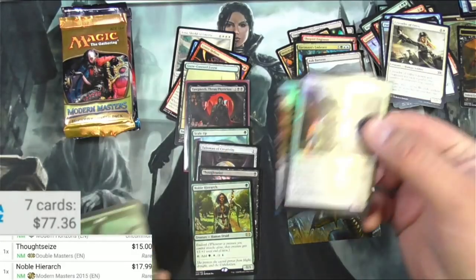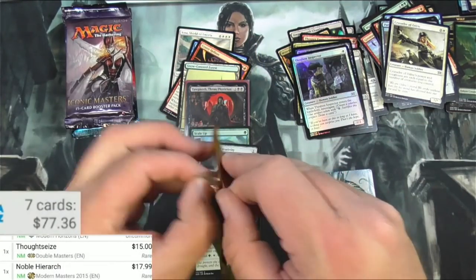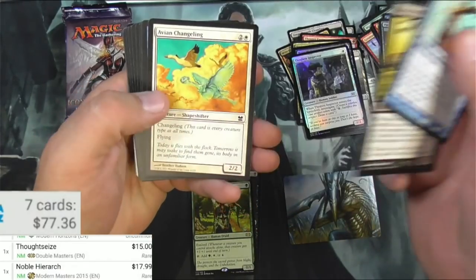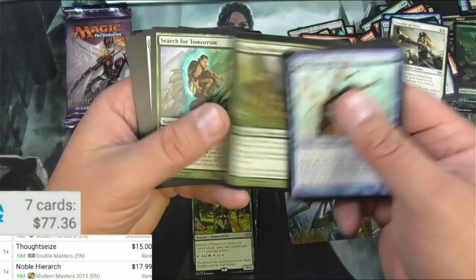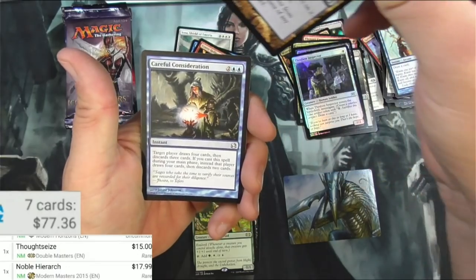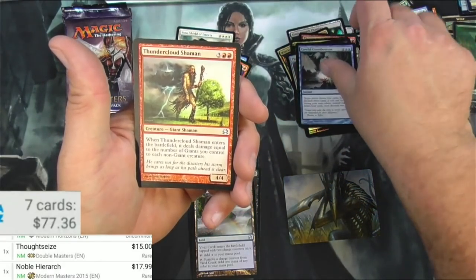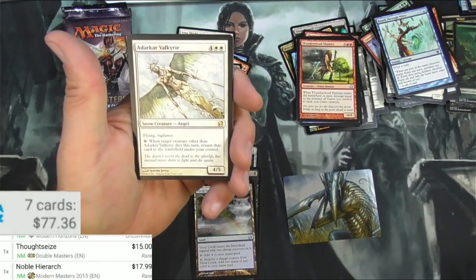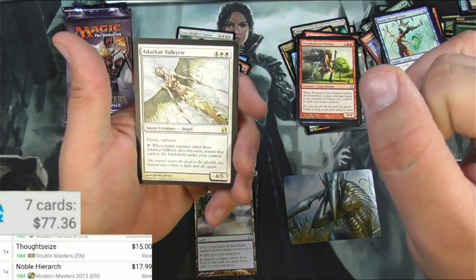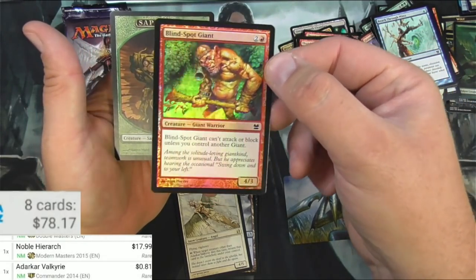The Inspector as a foil is pretty decent but I'm not going to bother with it. Modern Masters, the first one. Here we go — Reach Through Mists, the Warchannel Pilferers, Radic Mutation, Woodreaders, Absorb Vis, Vivid Creek — good uncommon, I'll scan it. Careful Consideration, Thundercloud Shaman, and a Dark Confidant... Valkyrie — for six, it's a flying vigilance angel, 4/5. You can tap it — when target creature other than this dies this turn, return that card to the battlefield under your control. That's got some possibilities — maybe 81 cents, reprinted in Commander. Blind Spot Giant, pretty nice.